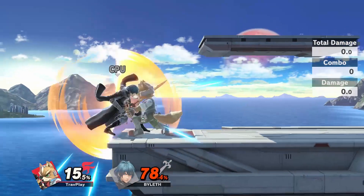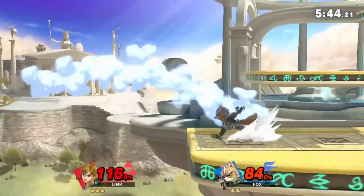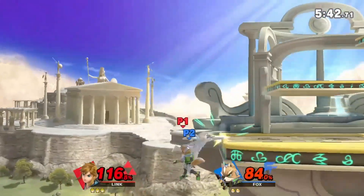Fox's grab is fast, but his throws are weak. None of them KO early, and if you DI right, they don't lead into true combos. Do your best to avoid any follow-up attacks.